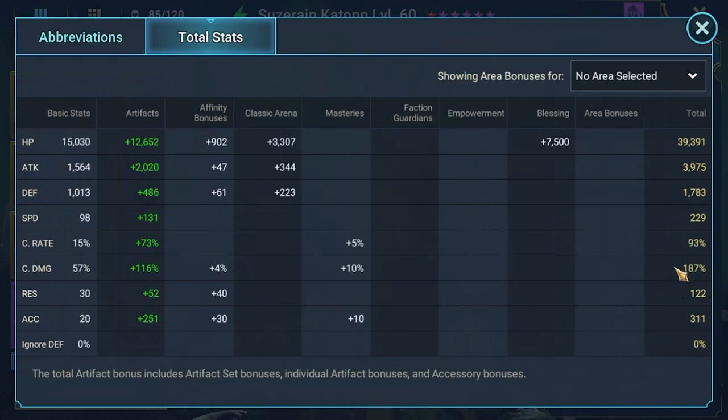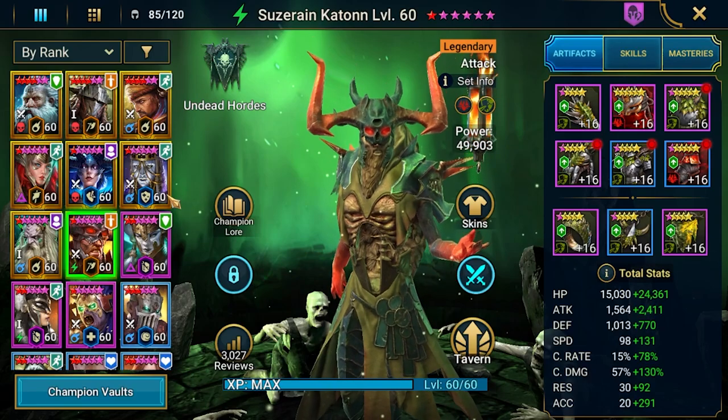Attack is almost 4000, but if I get a better awakening for him — like 4-star, maybe in the future — he will get more attack and more crit damage, which could be decent.